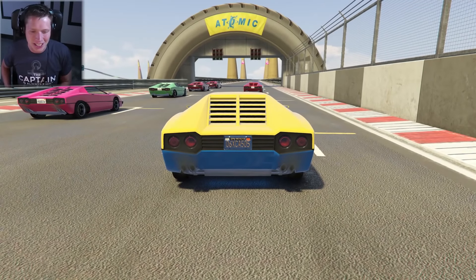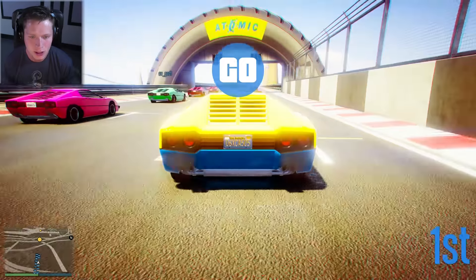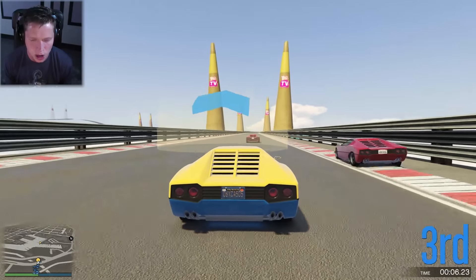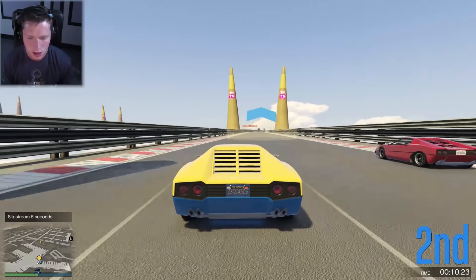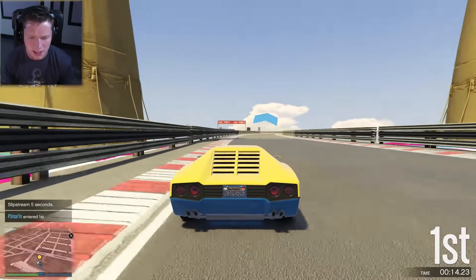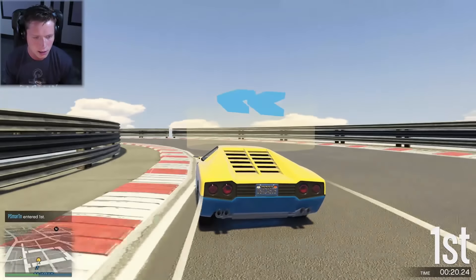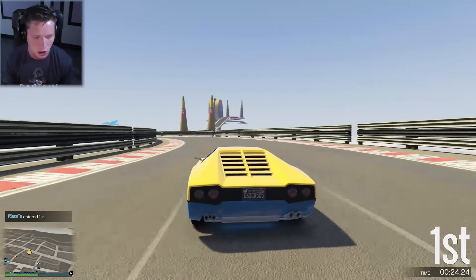What's up guys, welcome back to GTA Online. Today we are going to be checking out the brand new special vehicle race series. This uses the Stromberg, the amphibious car, the Deluxo — the Back to the Future-looking one that flies — and then we also have the jetpack. So it's all the special vehicles that came out not too long ago.